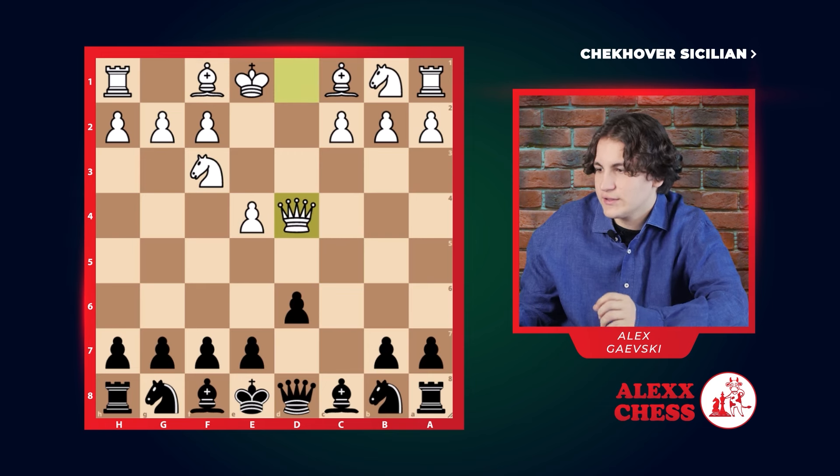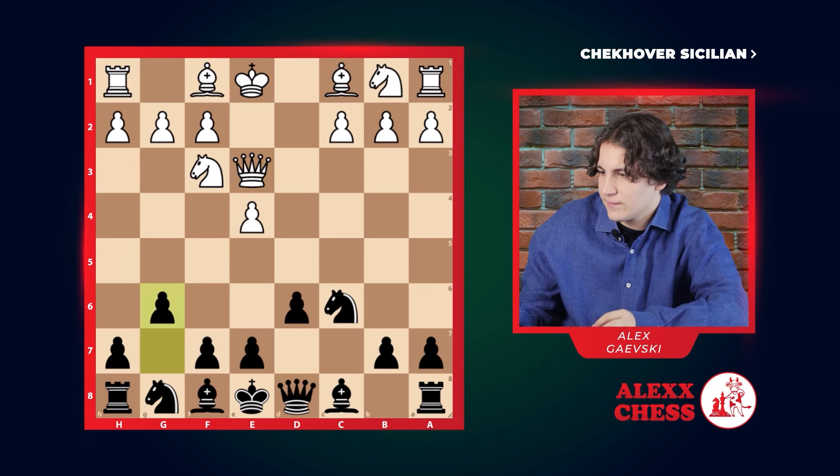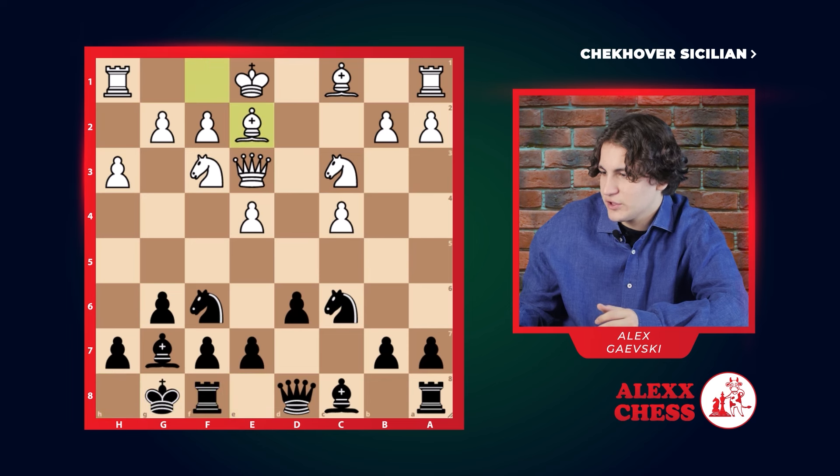This is called the Kheckhover Sicilian. After knight c6, he has to go back, obviously losing a bit of tempo, but that doesn't matter. So g6, we start a fianchetto. He goes c4, we finish the fianchetto. He goes knight c3, we go knight f6, just developing our minor pieces — nothing unusual. Then h3, and we castle. He plays bishop e2.